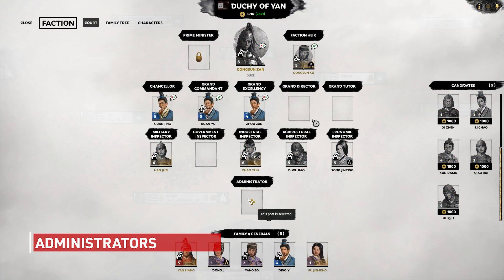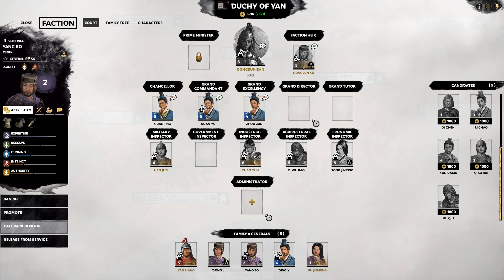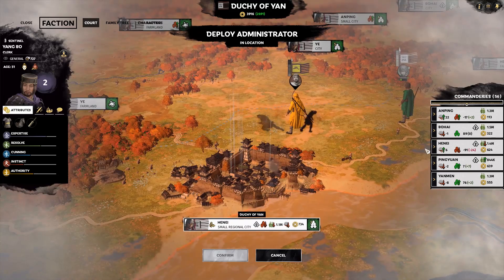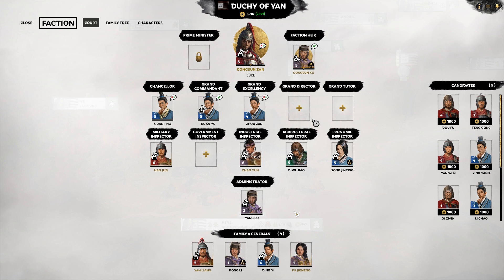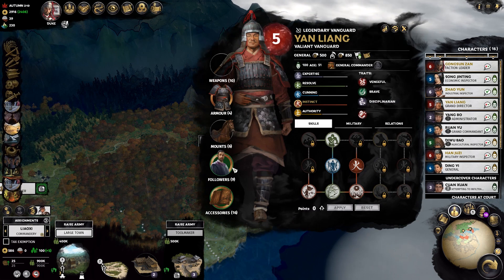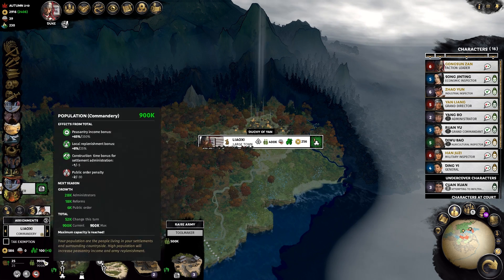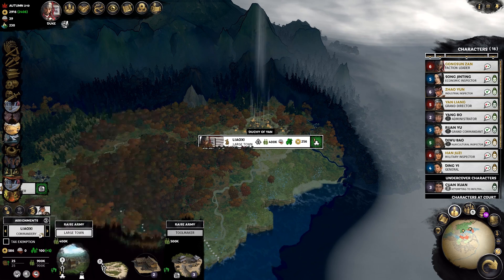Administrators are another great way to boost your population. Most if not all administrators provide some degree of population growth. While this trait is generally lower on my priority list of administrator effects, it is still something I look for when appointing that court position, as any population growth is better than nothing. I do tend to place those higher pop growth administrators in my food commanderies as they'll typically generate more peasantry income. Assignments, high public order, and followers are of course some other simple ways to boost your population growth. High public order gives a small maximum of pop per turn, and it is important to remember that your assignments are temporary, so you'll need to reinstate them once their time is finished in that particular commandery.